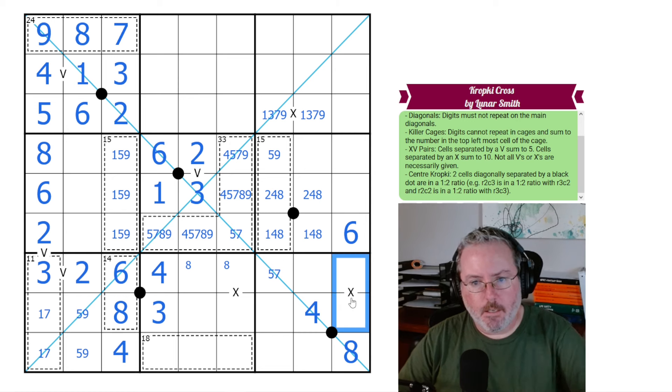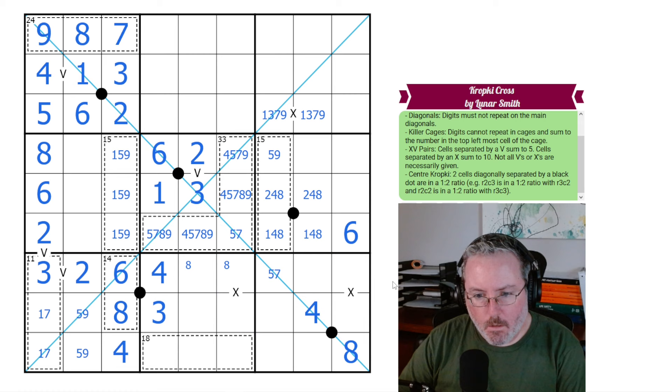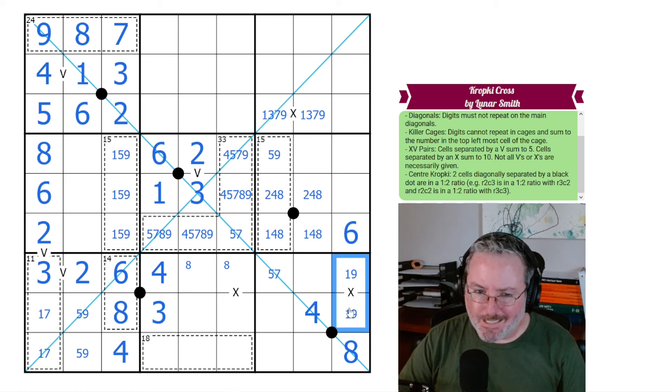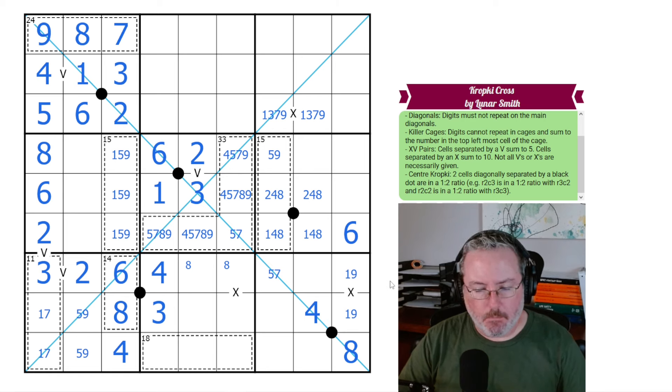Can we do anything with this 10 clue at this point? The options: it could be 1-9. It can't be 2-8, can't be 7-3 because we have two 3s looking at it, and can't be 6-4. So it just is 1-9. We know one of these has to be 1, so this can't be 1, and this can't be 1 by Sudoku. So we put the 1 in here.